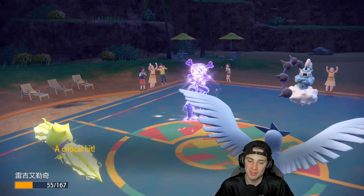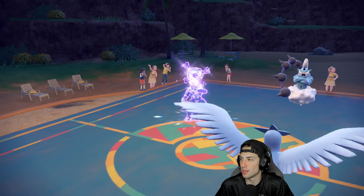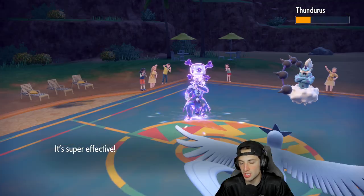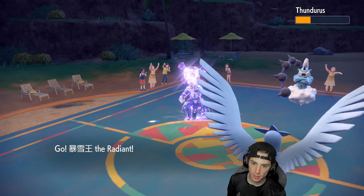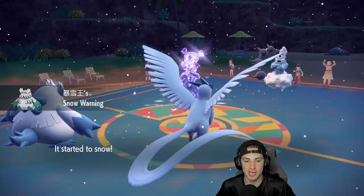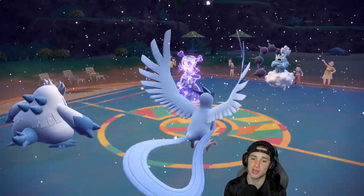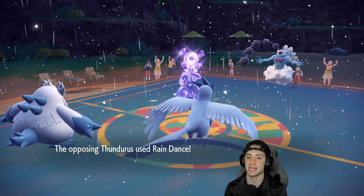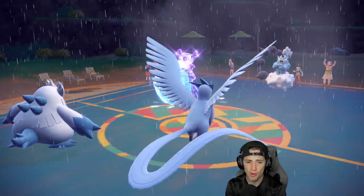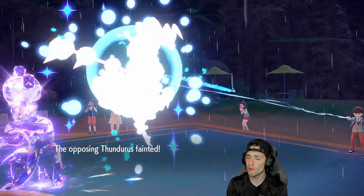Regieleki goes down — didn't really get to use him today, but you'll see him a lot in the future. Freeze-Dry flies, chunking up some beautiful damage on their side. I bring in Abomasnow to set Aurora Veil and Blizzard at the same time. I try to set the veil but they go for Rain Dance — that takes out my snow! Without snow I can't land Aurora Veil reliably. That's my snow! It's absurd, but great play from our opponent. I really needed that snow and now I have to deal with rain flooding the field.